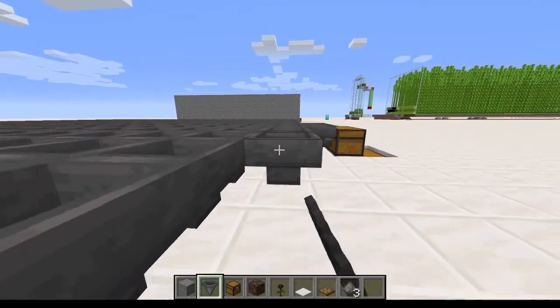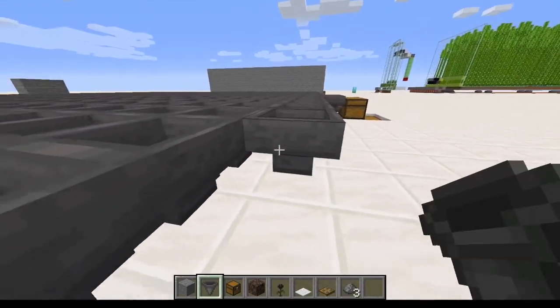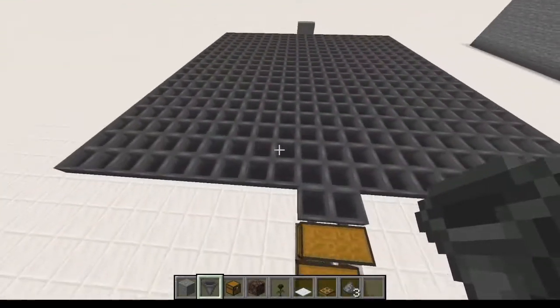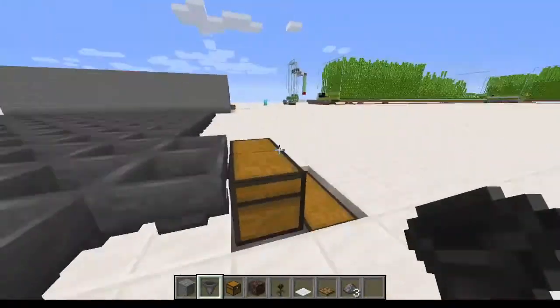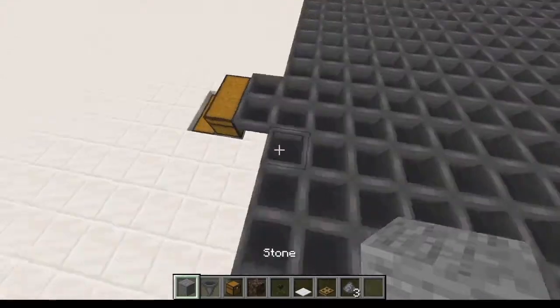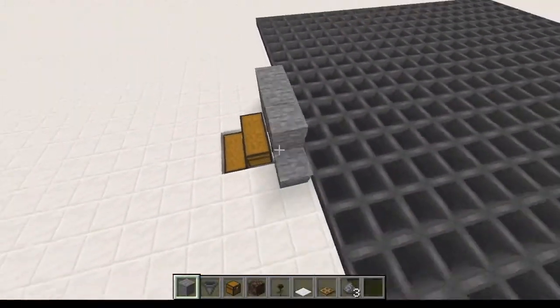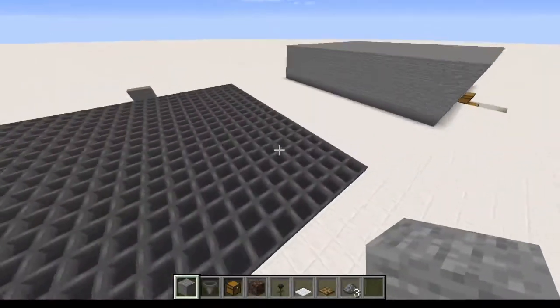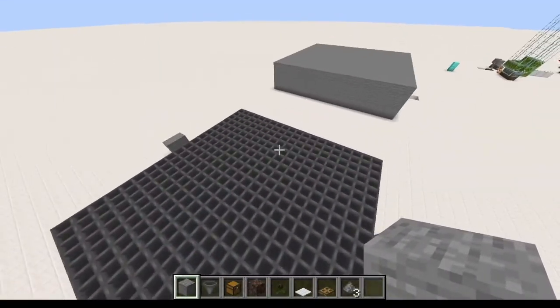So I just need to put in this last row, and then that will be all of the hoppers. You place down the two hoppers with the chest, and then you start it behind it because you're going to be covering all of this in stone. So you want to build one behind the two hoppers that you have leading into the chest so that you can actually fit everything in the farm.